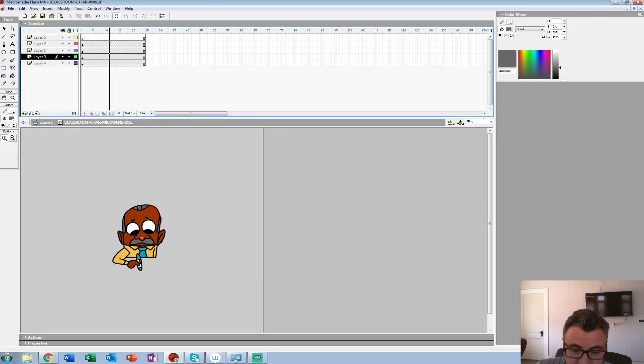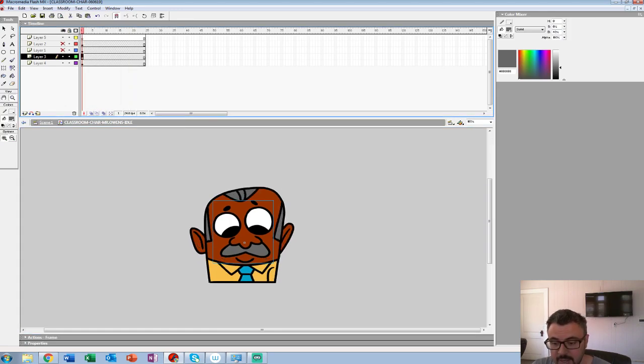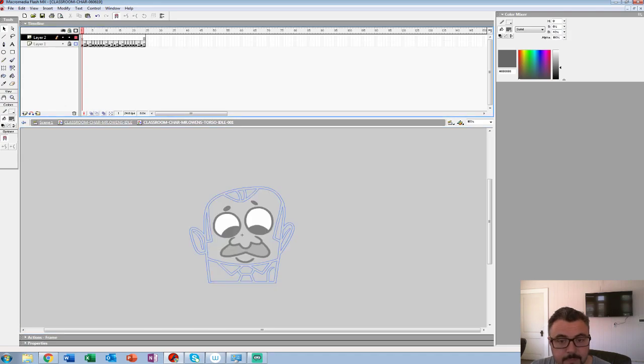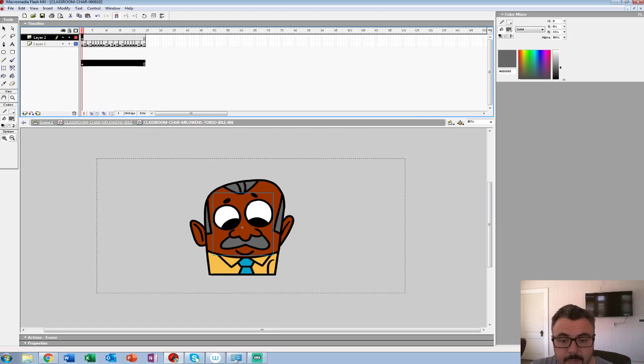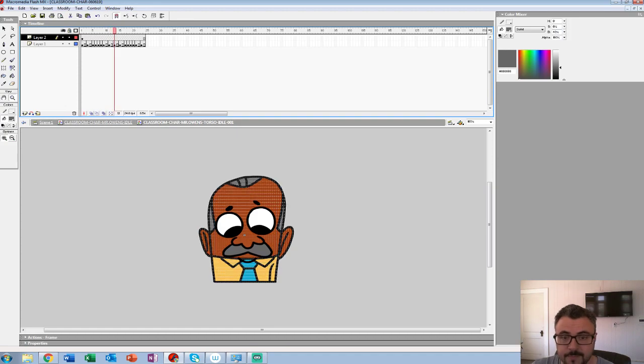Got the eyes here. I separated the eyes in this case because I can do a blink if I need to. I'll bring this into the symbol and line it up. One thing I don't get — it never lines up correctly when I hit Control Alt B, but it should paste in place. I think it's because it registers the symbol's center point wrong.